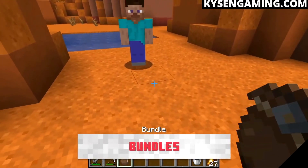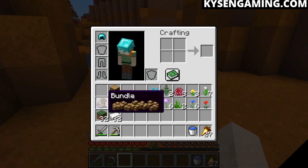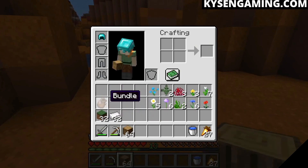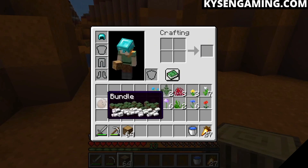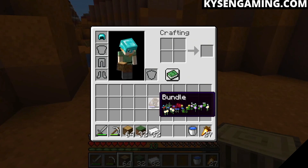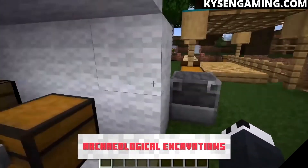A slightly controversial addition is bundles, which are basically like backpacks. They can hold up to a stack of items but you can put any item type into them — potentially 64 unique items — with the idea of decluttering your inventory. However, some people argue you'll just end up managing bundles instead of managing your inventory, with random bundles lying around everywhere. Let us know in the comments: is this good? Do we need proper backpacks, or will bundles do the job?